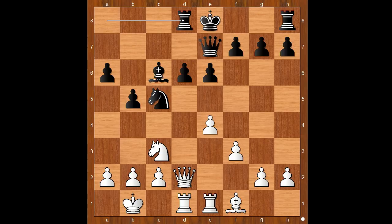White to move. This is a very important moment of the game. Perhaps g4 and the pawn storm on the kingside was expected. Instead, Paravian played b4. This looks risky at first, but this is actually the best move. Let's see why.